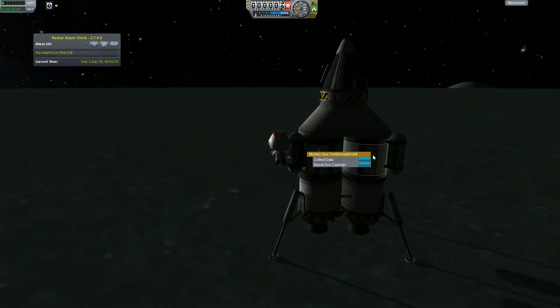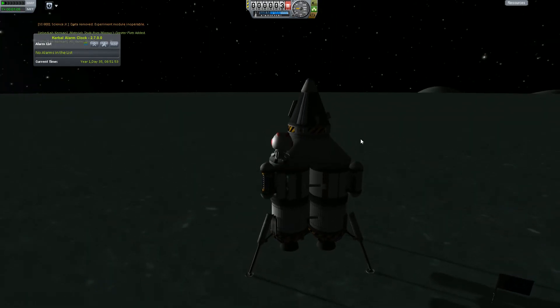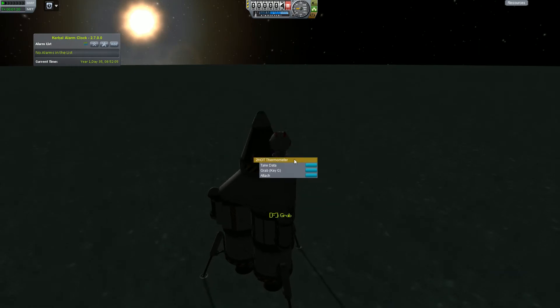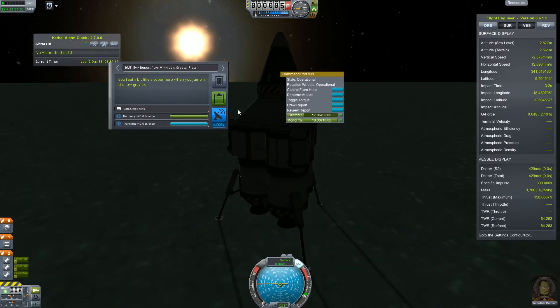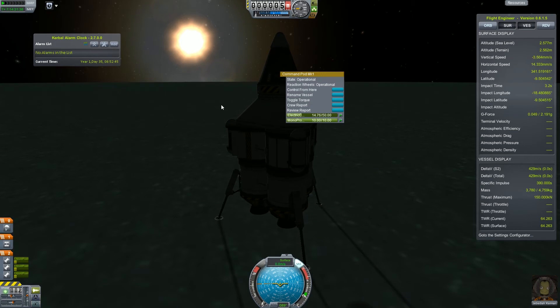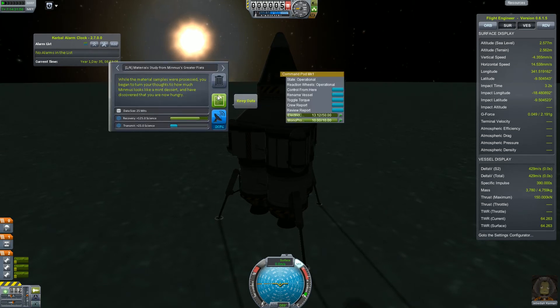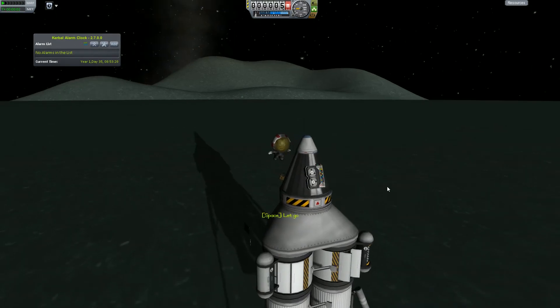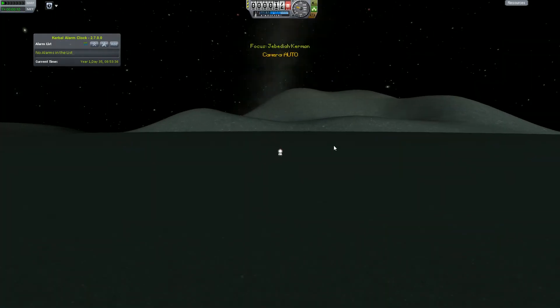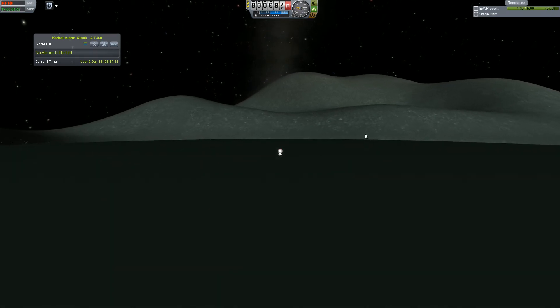Let's store everything in the capsule. But before we actually leave, we can take Jebediah for a nice walk, because the other biomes are not too far away. We can EVA there, take EVA reports and surface samples, and we don't need the spaceship for that. So I'm going to take Jebediah for a walk and I'll see you when I'm done — because it's literally just a spacewalk, nothing fancy.